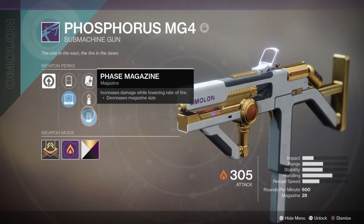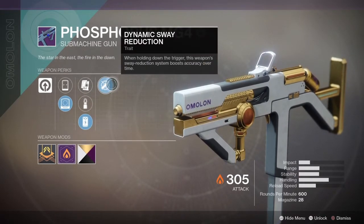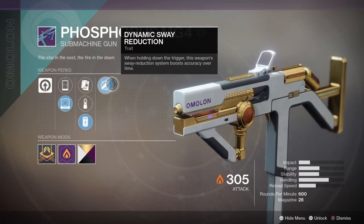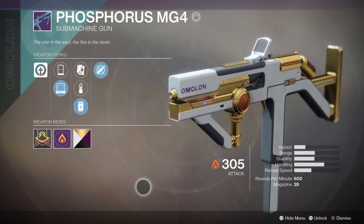It will remind you of the Antiope-D, which goes in the kinetic slot, except this one goes in the energy slot. It also has Dynamic Sway Reduction — when holding down the trigger, the weapon's sway reduction system boosts accuracy over time. It is a beast of an SMG.